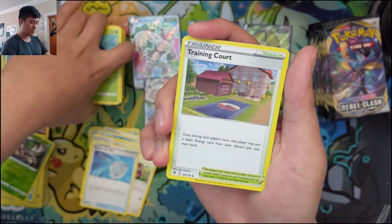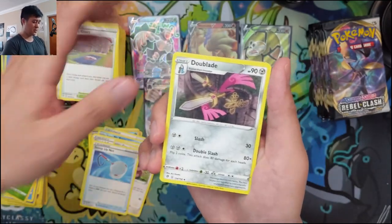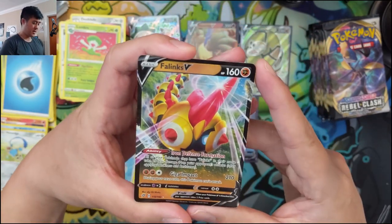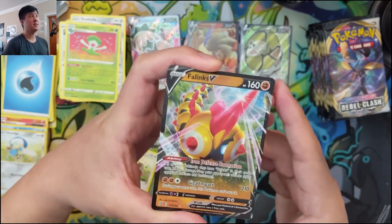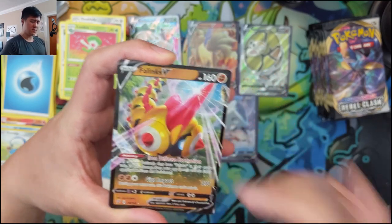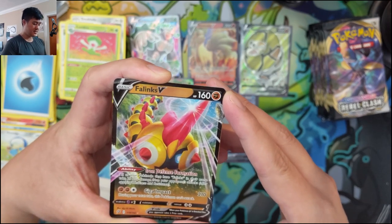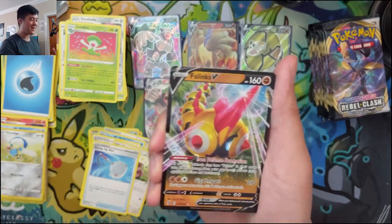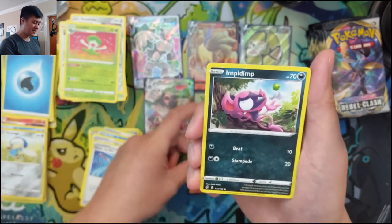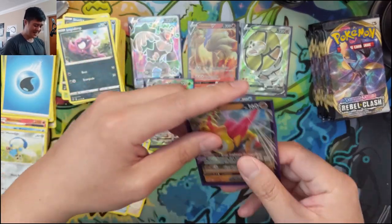Training Court Stadium — once during each player's turn, that player may put a basic energy from the discard pile into their hand. Then Doublade with Top Entry. Pincurchin V — I think this is the interesting one. All Pokémon with Pincurchin in their name take 20 less damage from opponent's attacks after applying Weakness. I'm wondering if this could stack — if it does, a straight Pincurchin deck could be pretty viable. Giga Impact for big damage, but this Pokémon can't attack next turn. Kind of a meme deck, but sounds fun.